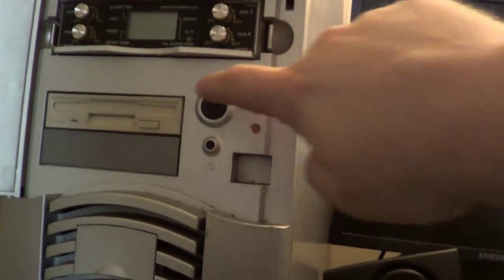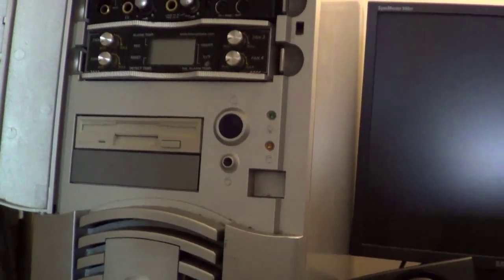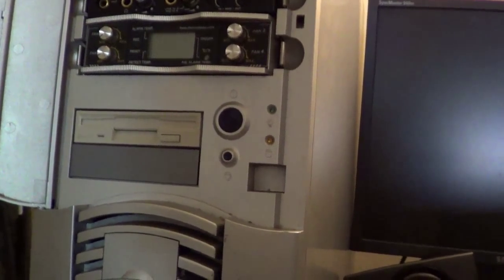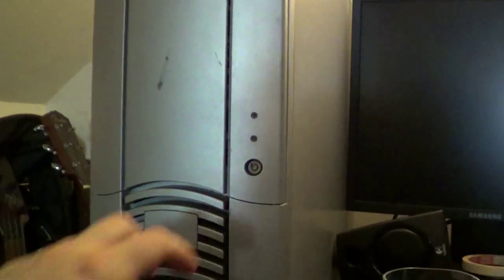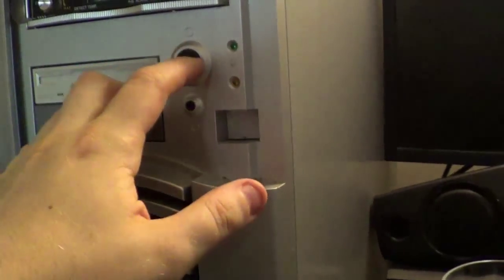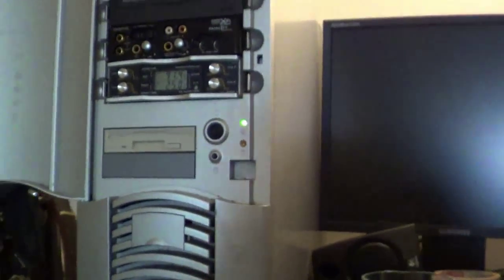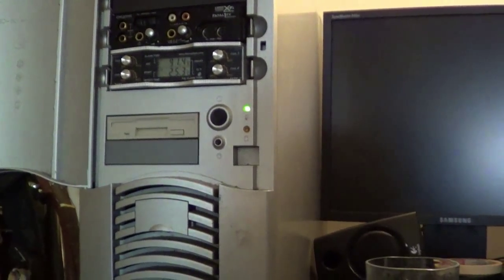Alright, let's fire this thing up and see what happens. Nothing of course, because I forgot to plug something back in when I switched everything over from the Dell OptiPlex 760. Oops! Let's try again — two gigs of RAM, and it always helps to plug your computer back in. Alright, let's see this thing boot up into Windows 10.